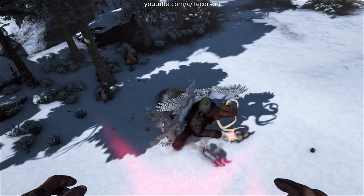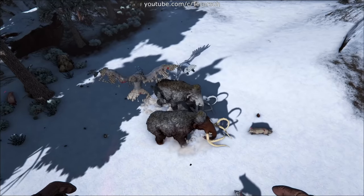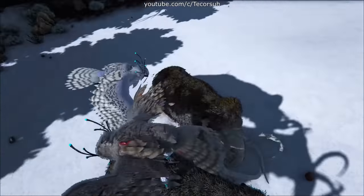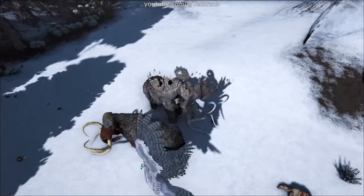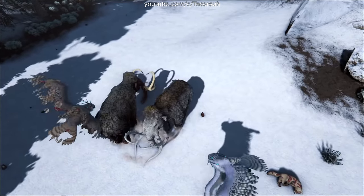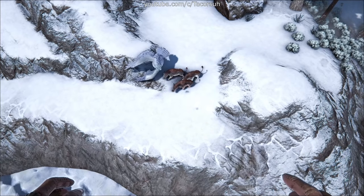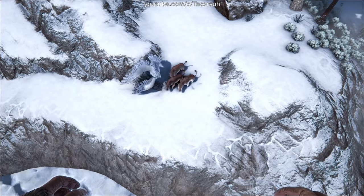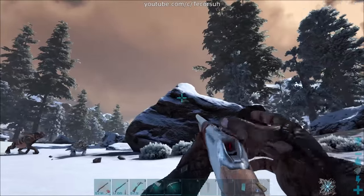Snow Owls spawn in groups of 2-3. However, they are a bit aggressive and will attack a lot of the creatures in the area they spawn in, which means it's likely that you'll find Snow Owls circling a group of angry creatures. This often leads to situations where they rapidly die or are heavily injured. In terms of taming, the Snow Owl is very similar to the Argentavis, both being kind of big and having a very wide turning radius, which means it's easy to get them to fly in a circle while they're trying to attack you.